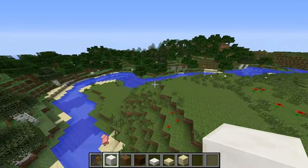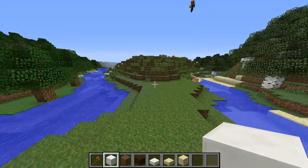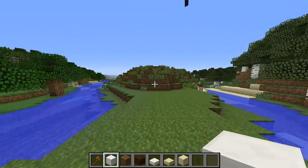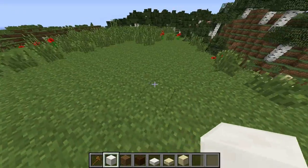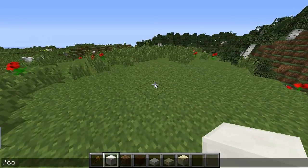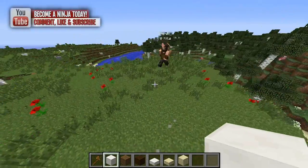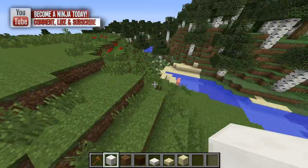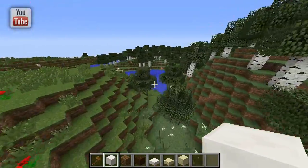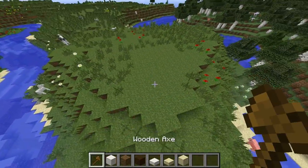Here's what I was thinking: if you look at the terrain, we have this triangle-shaped pointy land. We could have our house right here. I'm thinking we could do a lighthouse on that tiny peninsula, and then have bridges going out across this lake and the lake over there.